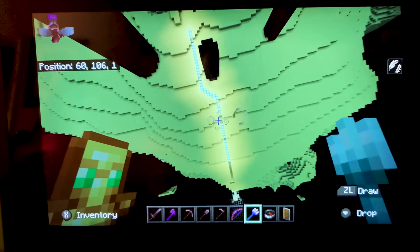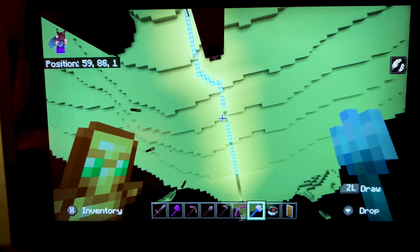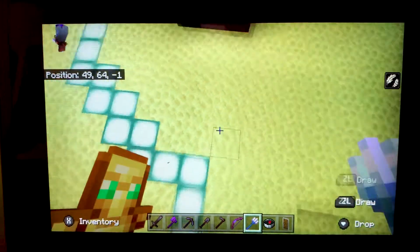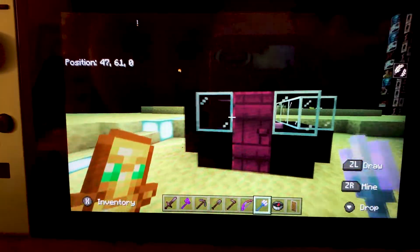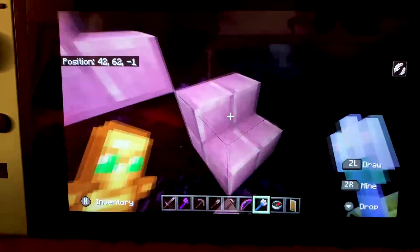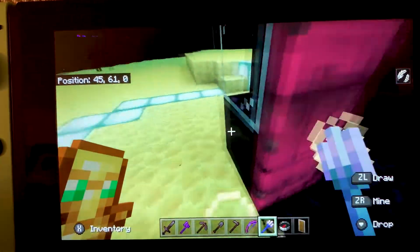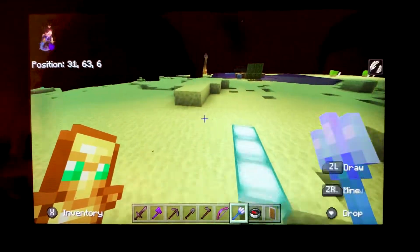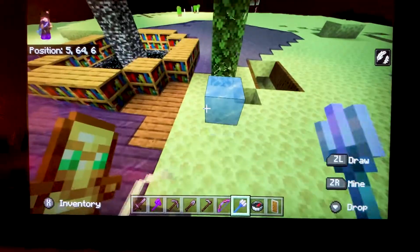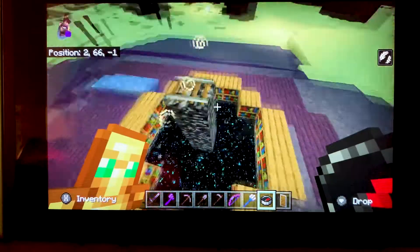Whoa! Sorry, I have my Elijah on. Let's confirm that was Feather Falling — it's gonna be slow. So here's the end. Right over here we have one of our End Towers that we are converting into a base. And then right over here we have our Enderman farm.